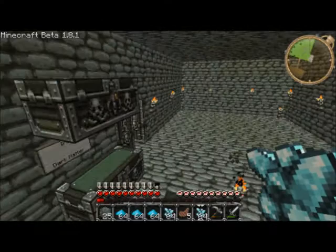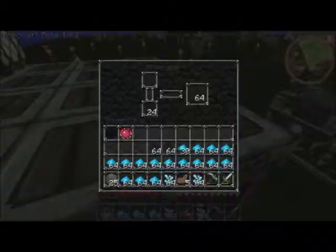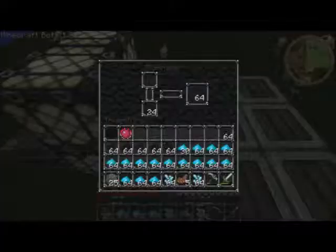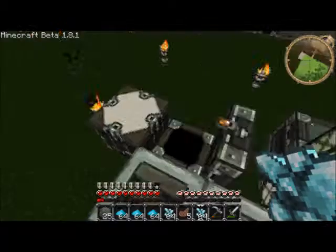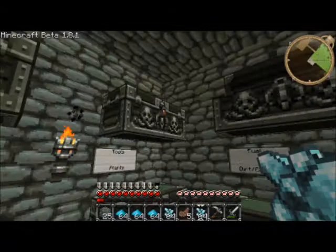I'm going to show you how to make some dark matter. In the next episode I'm going to be building a glowstone factory — it won't be automatic, it'll still be manual, but it'll work.